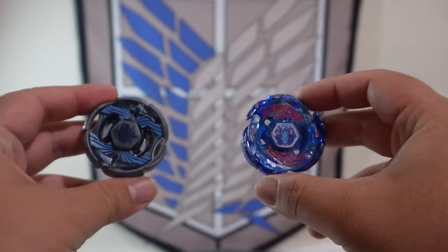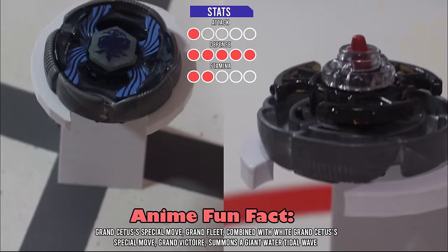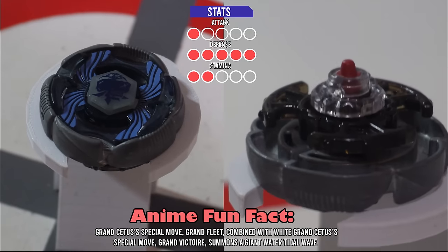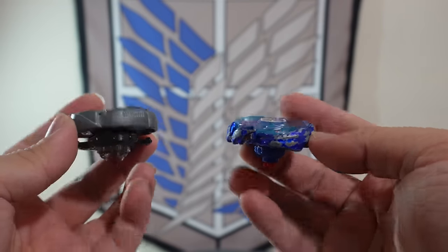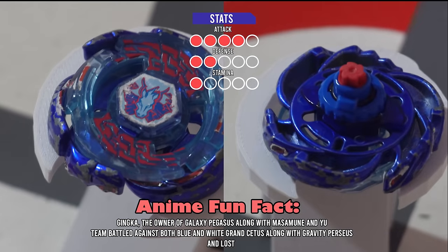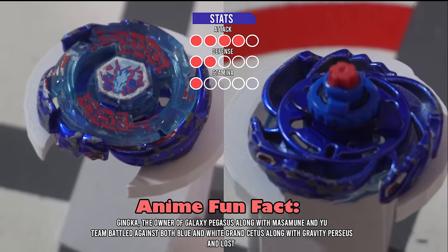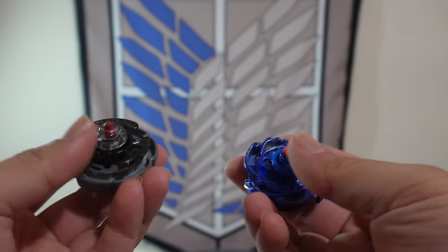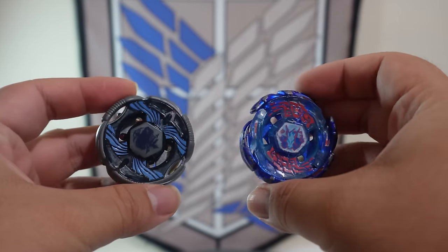For our second battle, we're going to have Grand Cetus versus Galaxy Pegasus. On the left, we have Grand Cetus, a right-spinning defense-type Beyblade owned by Wells in the anime. Grand Cetus' tip, Rubber Sharp, has extremely good defense and should have enough grip and length to survive the water-filled stadium. On the right, we have Galaxy Pegasus, a right-spinning attack-type Beyblade owned by Jinka in the anime. I think this is going to be a pretty hard matchup for Galaxy Pegasus because, along with having to break through Grand Cetus' defense, it has to be able to do that on a wet surface, which will reduce its friction greatly.